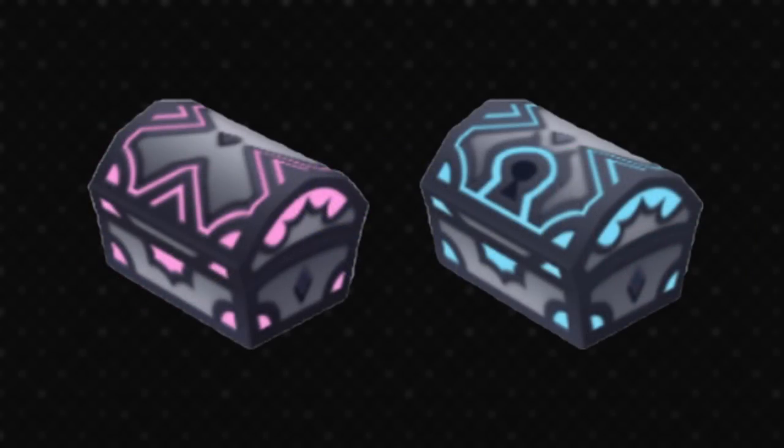And then there's Re:CoM. Of course it reuses chest designs from KH1, but there is a new variant for the Castle Oblivion floor. These have a glowing neon look — the base colours are now grey with pink and blue highlights. Pretty cool extensions of the KH1 designs for the enigmatic and unnatural Castle Oblivion.